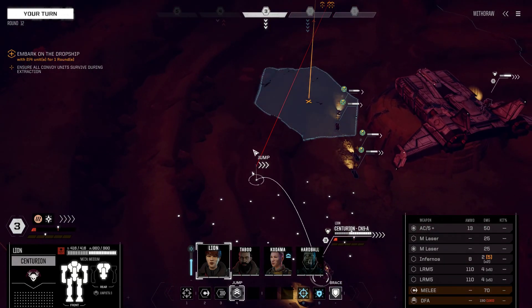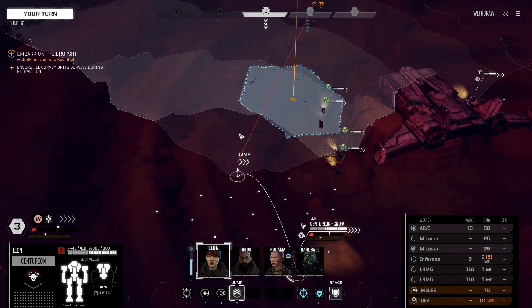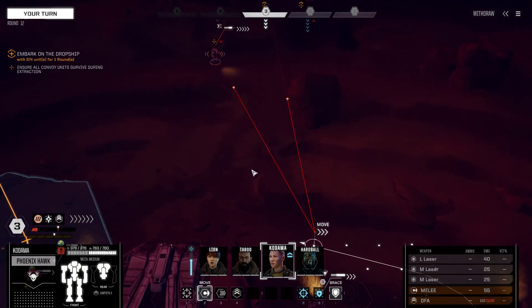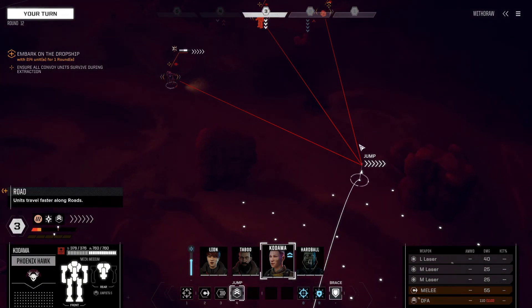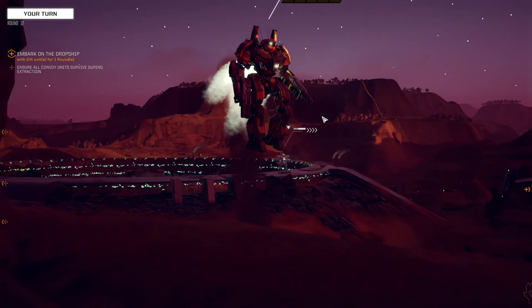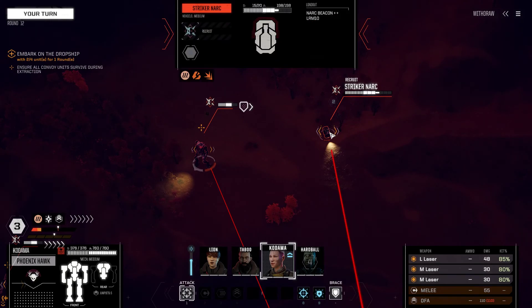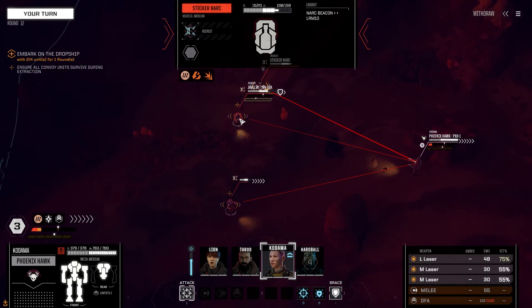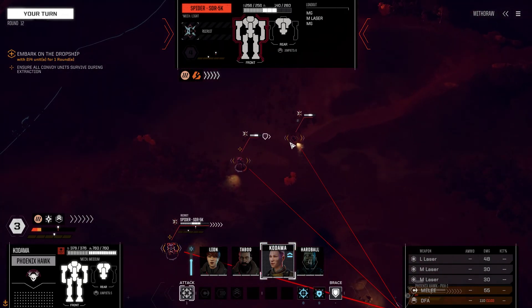He's sitting there doing nothing and he's got so much evasion. The Phoenix Hawk just needs to suck up the damage. What is it - Javelin? The Striker. The Striker is the one that might cause the most trouble.